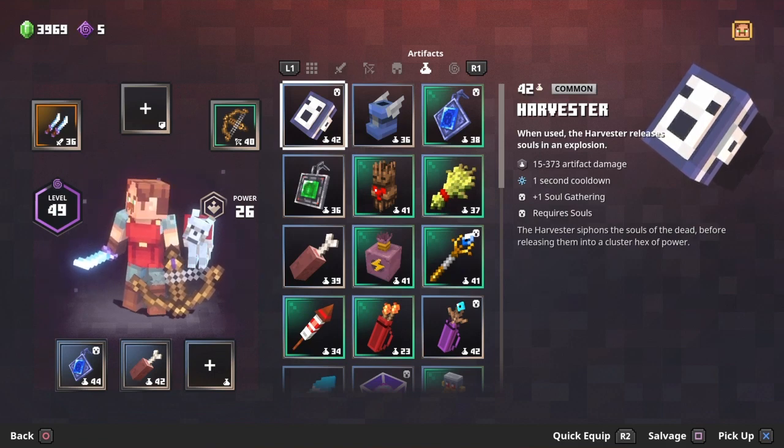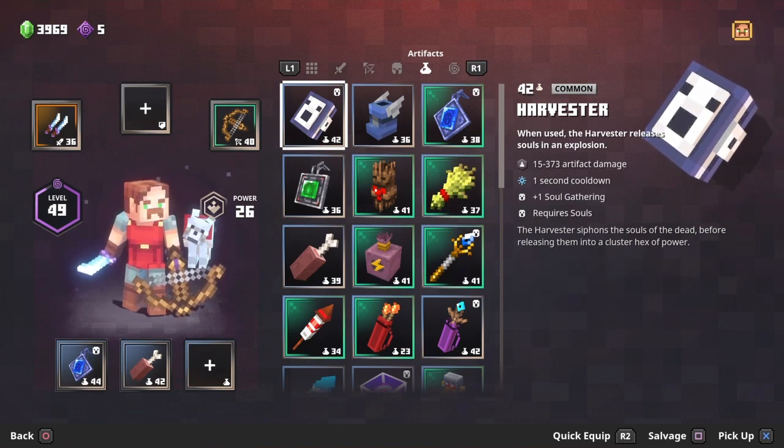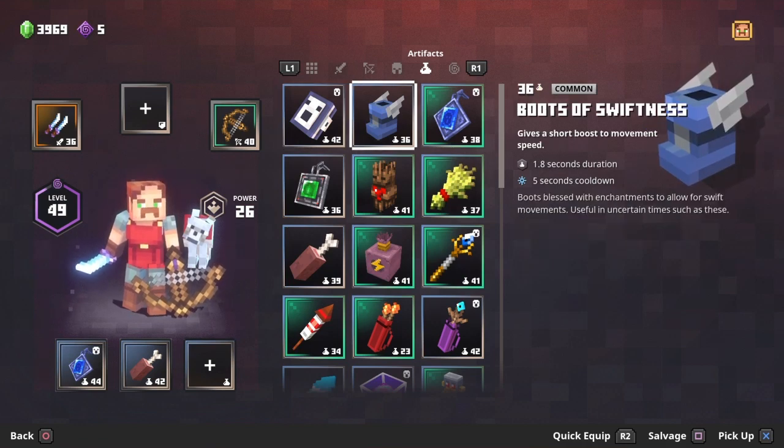So since I don't have the death cap mushroom, the harvester has to be number one. It takes in souls and creates a huge blast radius around you — so if you have a ton of mobs crowding and attacking you, you can just use it and it demolishes them in one shot. It has a one second cooldown, but I'd only do a second blast if you have a full bar of souls since the radius reduces.